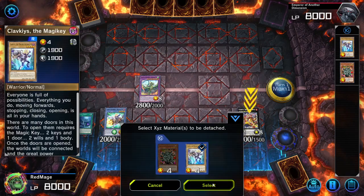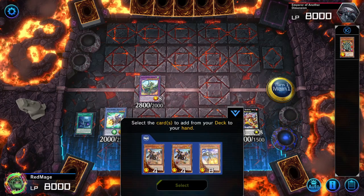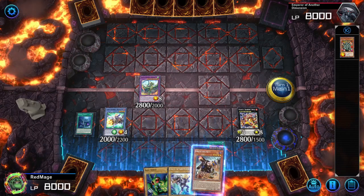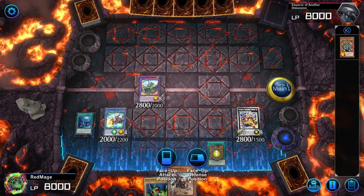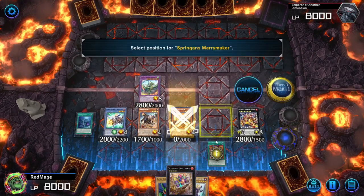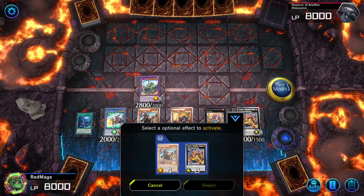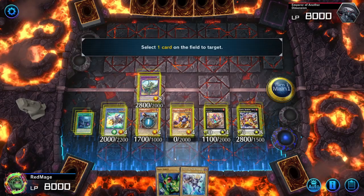We need to detach our third one. Doesn't matter — add to hand. We don't go for Branga here, we go for Kit. Special Summon three. Activate the effect of Kit first, then activate the effect of Sargas second.